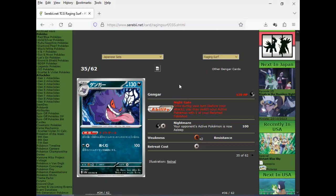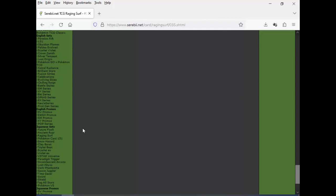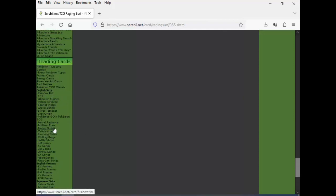The newest Gengar has Nightgate: once per turn, you may switch your active Pokemon with one of your bench Pokemon. You get a free switch, so it's a bit stronger. And then a shitty 100 for two attack with Auto Sleep. This is what the latest Gengar has to offer. Not only do they keep printing these cards — they make them shit too. Absolutely ridiculous.